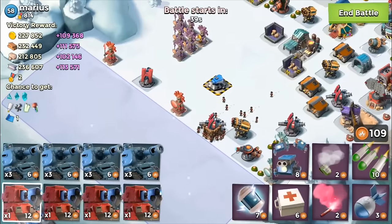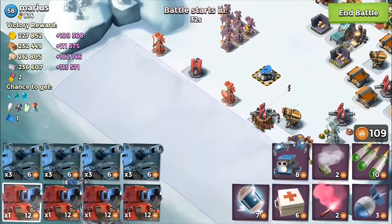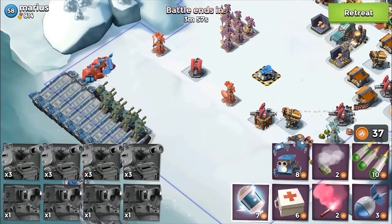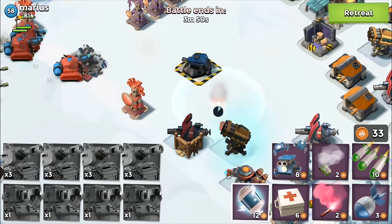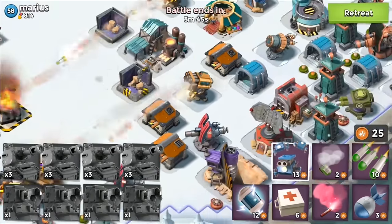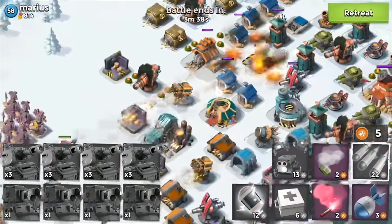We've got a level 58 base here, nothing really major to worry about - Shock Blaster at the front, cannon at the front. I'm going to drop them all up the left-hand side. I might shock that Shock Launcher - yeah, let's throw a Shock down on the Shock Launcher. I'm going to throw some Critters on that Boom Mine there, and then I need to take out this Shock Blaster 3.